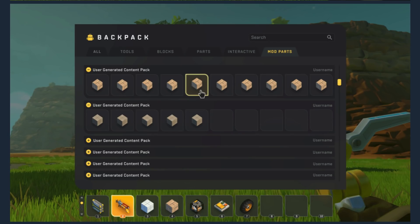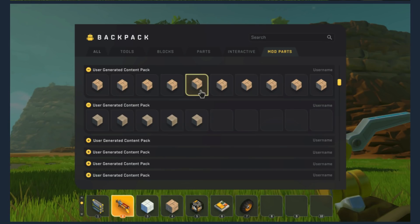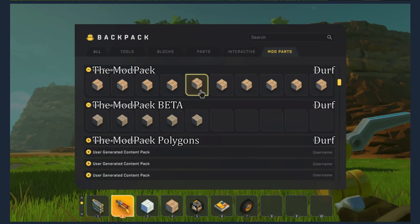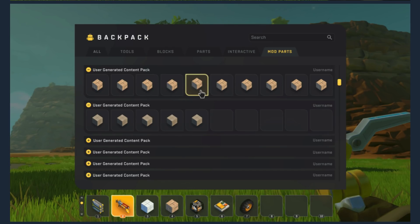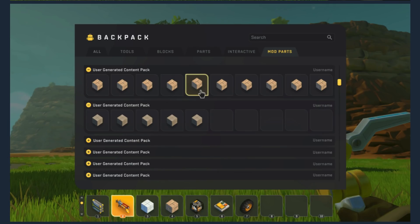Finally, we have an updated preview of the mod parts tab. One of the first things I notice is the user-generated content pack, and there's like a username on the side. I'm not exactly sure what these are — like, are these mod packs? Is the user-generated content pack going to be like the mod pack? And the next one underneath, is that the mod pack beta, or the mod pack polygons? Are these content packs actual full mods on the workshop? This actually raises some interesting implications about the future of mod support. For example, what if a user-generated content pack is a subset of parts inside a mod pack?